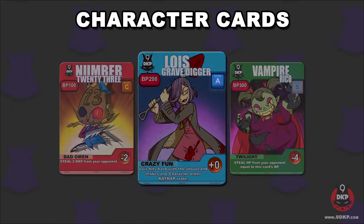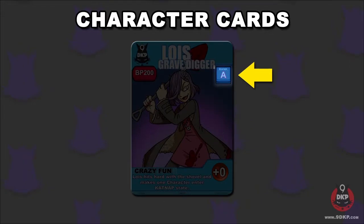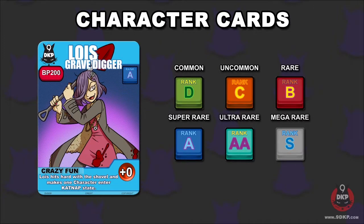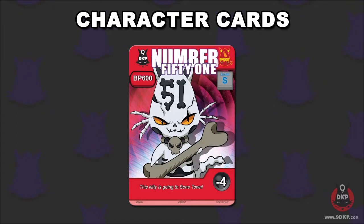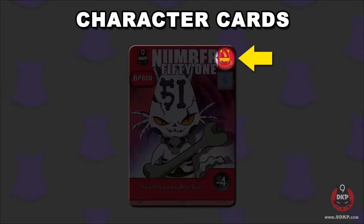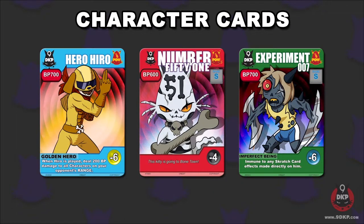On the top right is the card's rarity, measured through letter ranks from D to S. Even scratch cards have these. You'll also notice that some characters feature a POW symbol above their rarity rank. These are POW cards — cards with incredible strength, a high DKP cost, and some even have overwhelming effects.